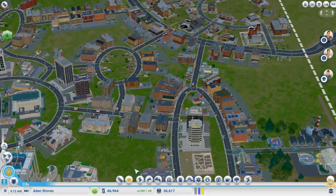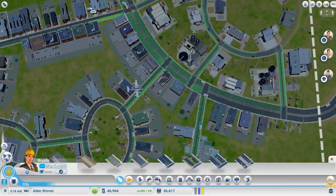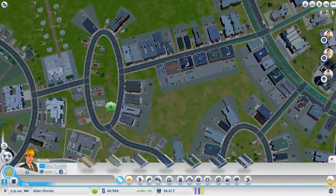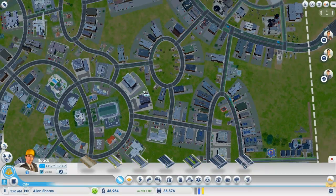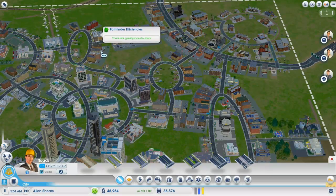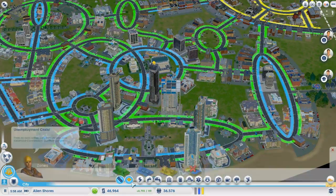I think the only thing we're going to do now is check the traffic situation, which is obviously not bad. It really isn't. We've got a lot of green areas. I almost feel like my population is so distributed across the road network that there isn't really any bottlenecking.